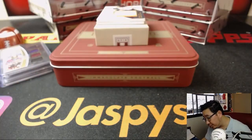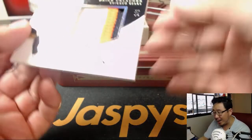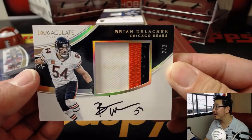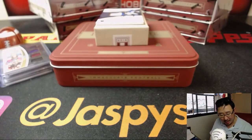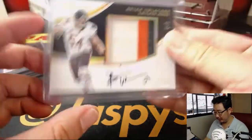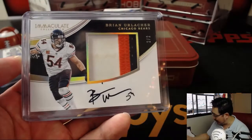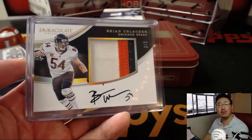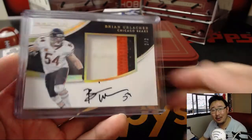And we've got a two out of two for Robert Rohr. Look at this — it's Brian Urlacher, three-color patch and on-card autograph. Wow. And that looks like some grass stain in there — game-worn material. Nice. All aboard, woo-woo. What a hit.